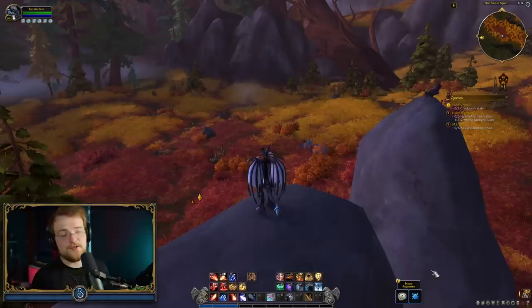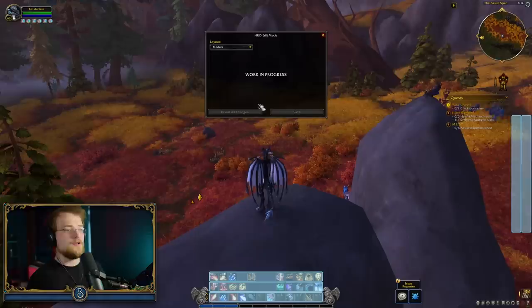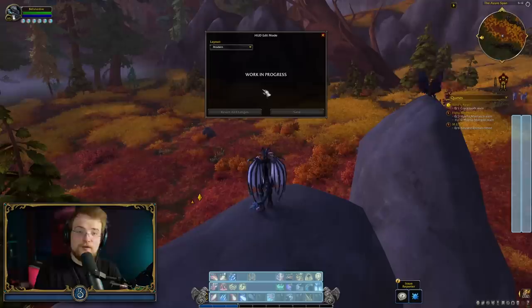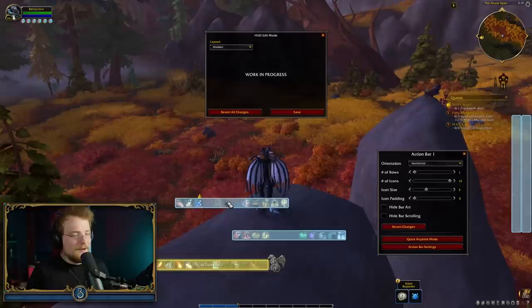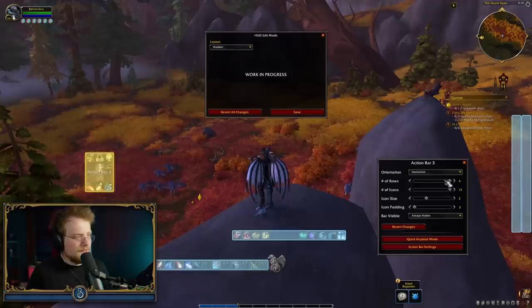The next thing to show you is our action bars, and this is where we have the most change — but also it's very work in progress. The options that would normally reside here just are not there yet. But Blizzard have basically implemented the add-on Bartender within World of Warcraft. I can move these action bars about. When I click on an action bar, I can change the number of rows. I can then make it horizontal or vertical. You can change the number of icons and the size of those icons.